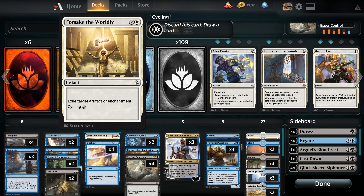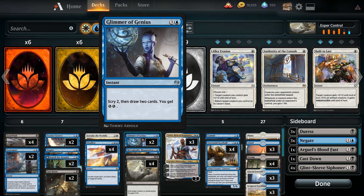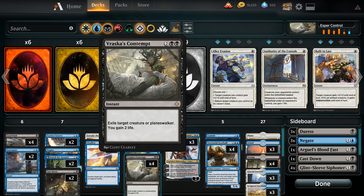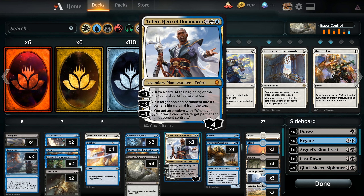Moving on to the four-drop slot, we've got some card draw: two Glimmer of Genius — for three and a blue, scry two then draw two cards, and we get two energy. The energy isn't super relevant main deck since we don't have an energy sink, but we do have some coming out of the sideboard. We're running a singleton Hieroglyphic Illumination so we can cycle it in the early game, or just draw two cards in the late game. Four Vraska's Contempt, because we want to answer creatures and planeswalkers and have them not come back — gaining two life is also quite nice. And we're running three Teferi, Hero of Dominaria. In this deck Teferi is card draw, he is answers, and he is a win condition — just one of the best planeswalkers ever printed at this point.